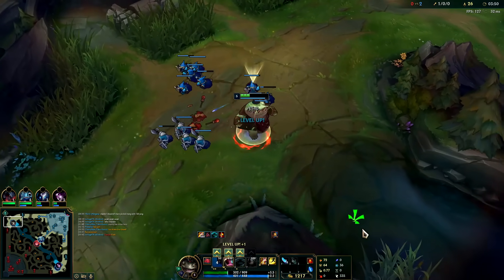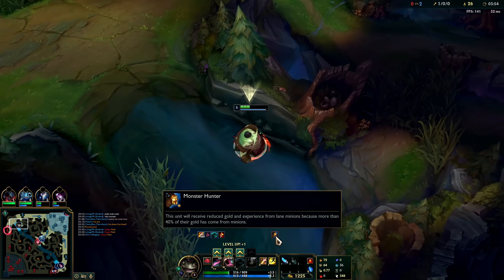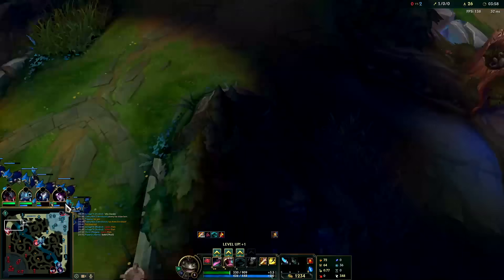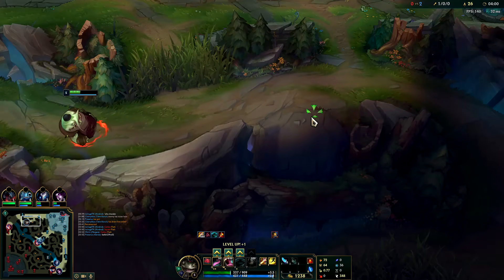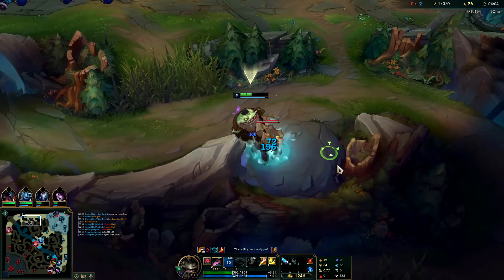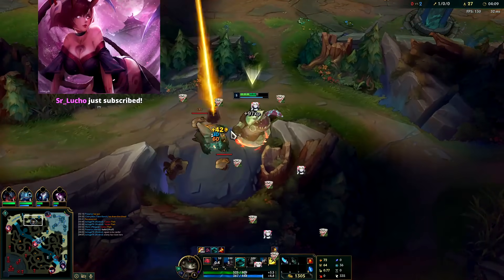I have the monster hunter debuff on right now - because of funnel, I'm getting reduced gold and XP from minions which sucks. But yeah, not bad against basic melee champions. Kench has really solid 1v1 versus them. We're going to continue to clear this out and get our levels up.